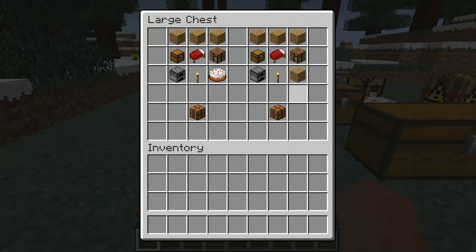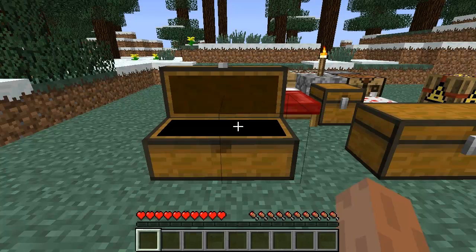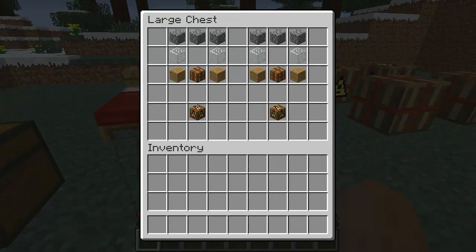Without the cake, replace the cake with just planks and you get basic house parts. With those, you get either the deluxe house parts box or the basic house parts.